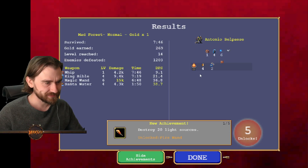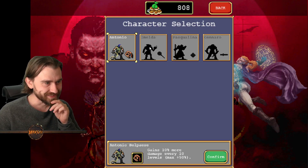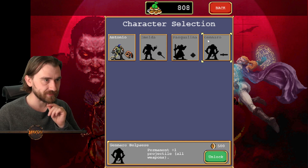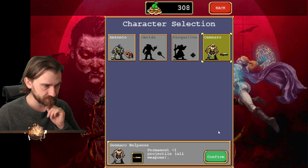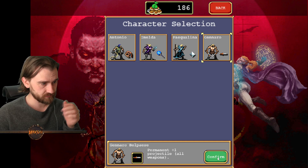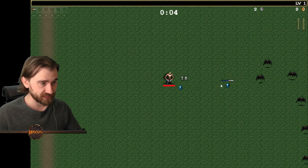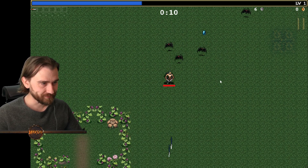So far, not so good — we survived like five minutes. We can unlock you! Okay because it costs ten gold to unlock. We have eight hundred gold. Permanent plus one projectile for all weapons — that seems good. Can we just unlock all of these? Gennaro Bellipese — seems so much better! Oh my god, he starts out with like the magic wand or something.